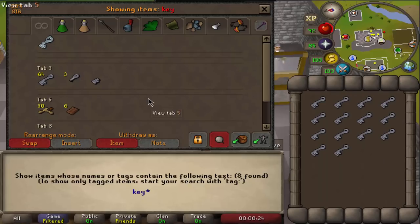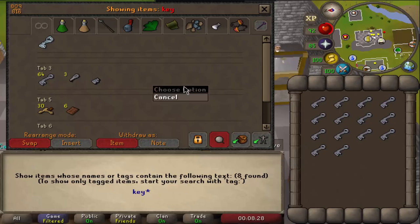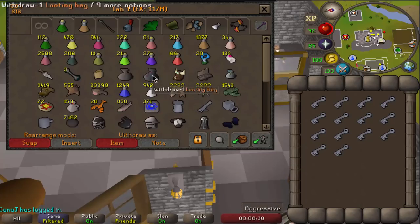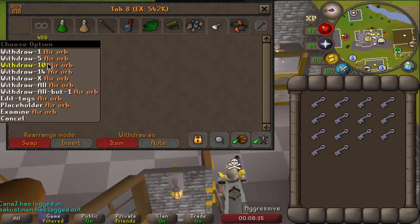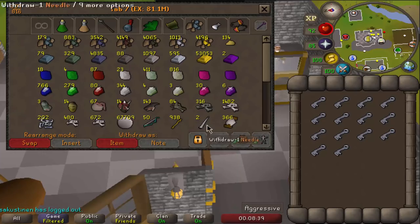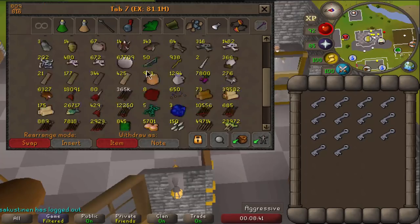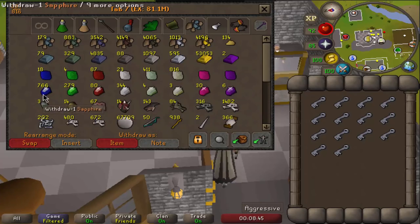Over a little bit of time I actually accumulated over 75 crystal keys. I'm gonna go and open all of those and then we're going to make a bunch of glories. What I'm doing right now is making air orbs and then I'm going to be doing all of these battle staffs and then alching them, and it will give me about 9 million. Right now what I'm trying to do is just get as much money as I can from what I already have.